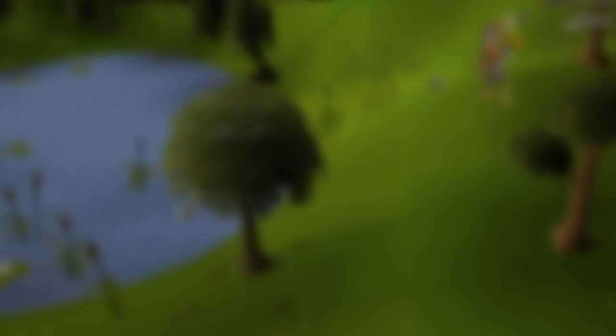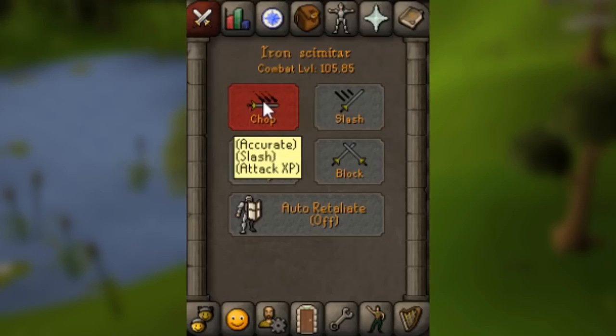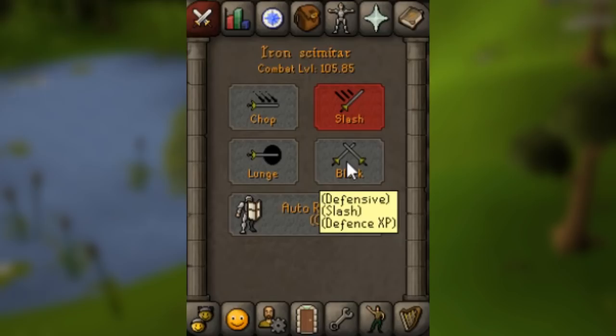Before I get too far into telling you what locations to go to and which gear to equip, I want to explain some of the basics for people who might not know. There are three melee combat skills: attack, strength, and defense. For the purpose of this video they are all going to be trained in the exact same way. The way you train each skill individually is by switching between different attack styles. You can find which style gives which experience by going over to the combat interface — the icon with the two crossed swords — and hovering your mouse over it.